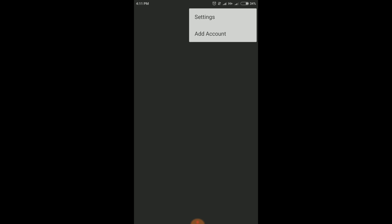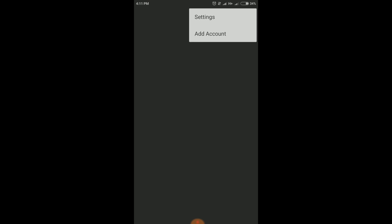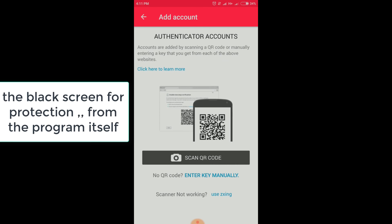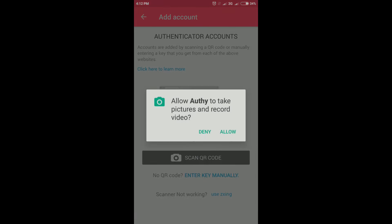Press Add Account inside Authy. Open Authy, press Add Account, then you need to scan the QR code. Press Scan QR Code and allow the camera permission.